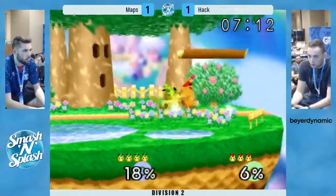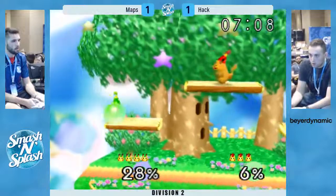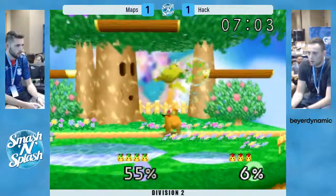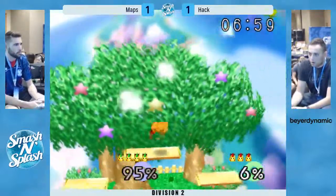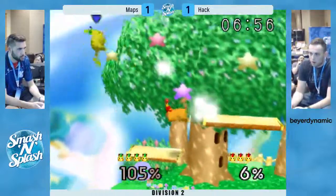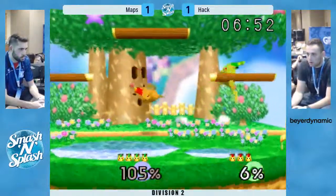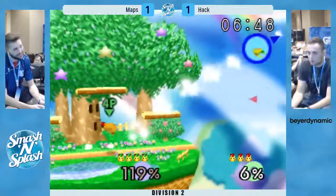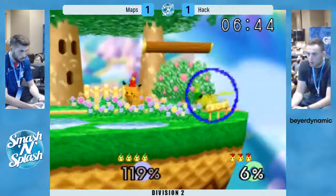Not at high enough percent for that to connect to a grab. Good back air there from Hack. Nice up tilt by Hack — another nice one, another up tilt — I don't think he has a jump. Hack definitely controlling the stage right now. I think he accidentally ledge canceled there and had to double jump, which slowed him down. Good back air from Hack — definitely just spacing these back airs really well here.